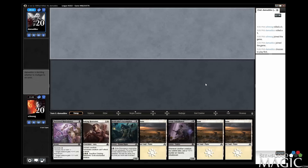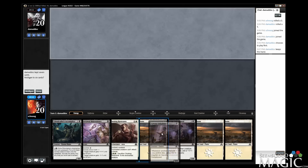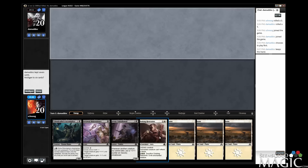Starting up our second match, and I don't think we can keep this hand. On the draw, we have a Choking Restraints turn three — that's not really what we want. Maybe we can draw into some stuff. Having three lands is nice, but they're not the right color. If we don't draw a swamp, this hand is going to do pretty much nothing. I'm just going to pitch it — I don't feel comfortable.